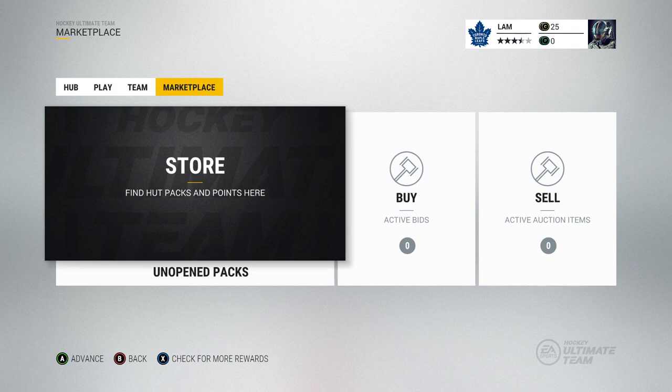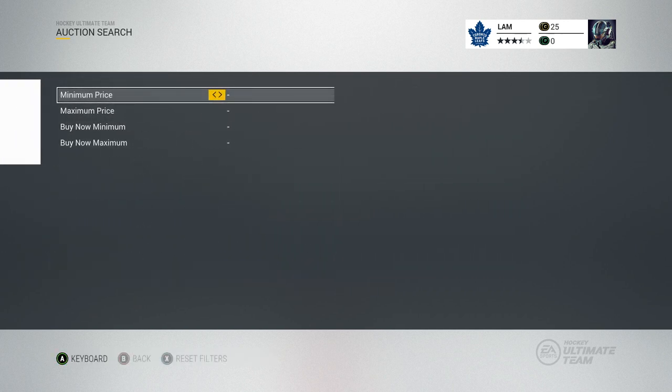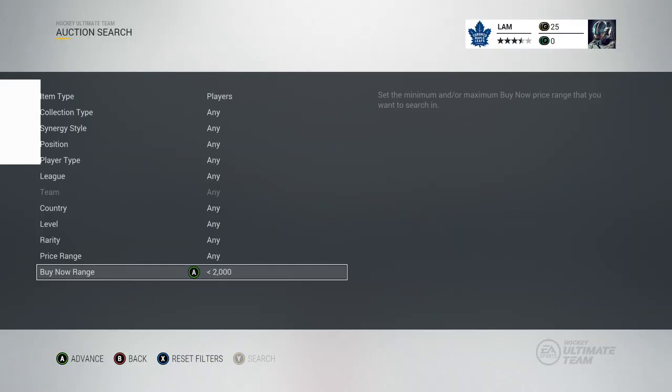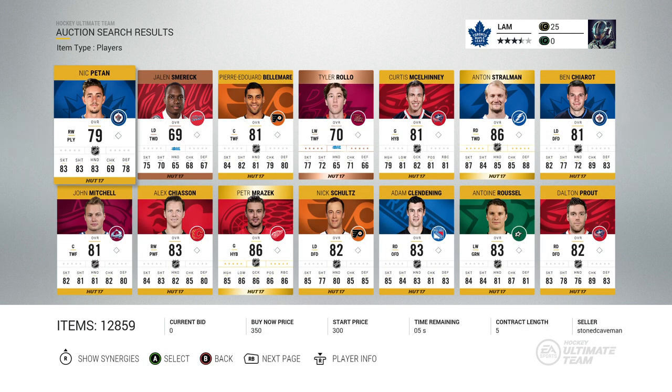I'm taking out the buy-now minimum and win streaks. Every time I get one win, I can raise that buy-now maximum to however many coins I have in my coin total. For example, if I won a game and had 2,000 coins, I can raise that maximum to exactly 2,000 coins and go into the marketplace. The player I choose depends on the number of shots I got in the winning game — say I got eight shots, I'd select the eighth player listed.